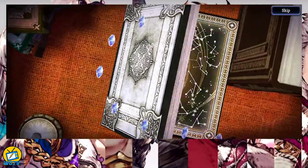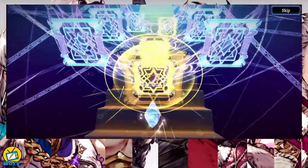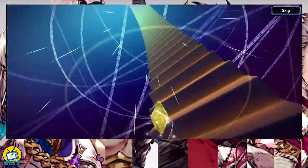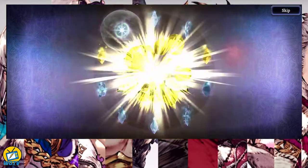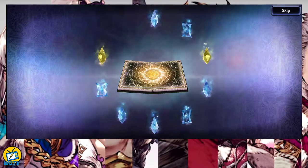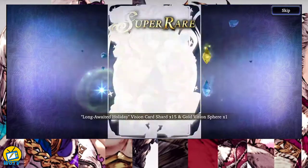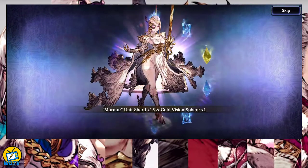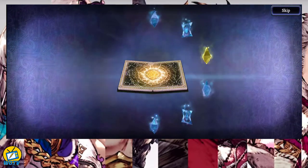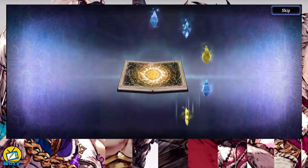Just a heads up — the color of the book when opening up tells you the rarity of the unit or vision card you're going to get. Brown is bad, white is MR, and gold is UR. So keep that in mind. So far from what I see, I'm going to have a couple of MR cards. Fingers crossed — junk, murmur, meh, ugh. Okay, MR.